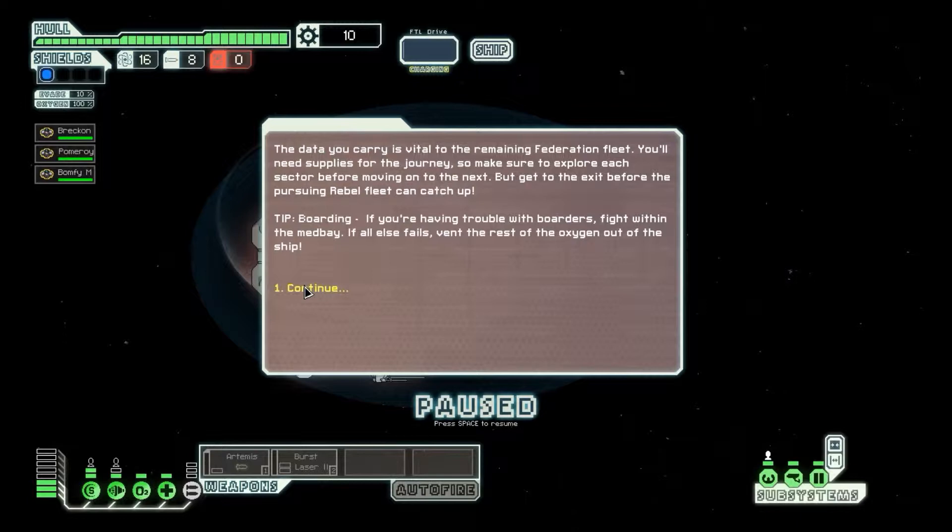Boarding: if you're having trouble with boarders, fight within the medbay. If all else fails, vent the rest of the oxygen out of the ship. That's one of the cool things about this game — you can just vent the oxygen from the rest of the ship and let them suck vacuum for a while. It's all good.